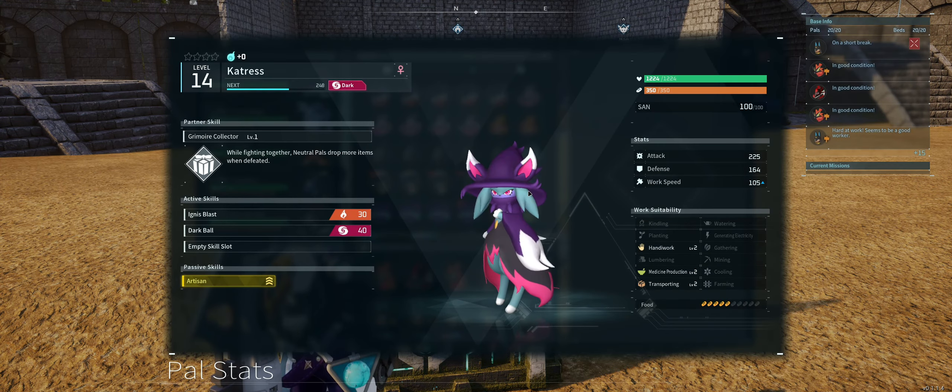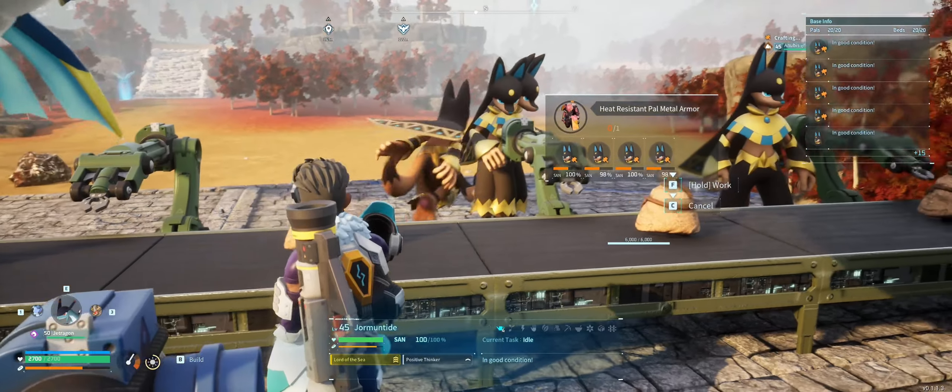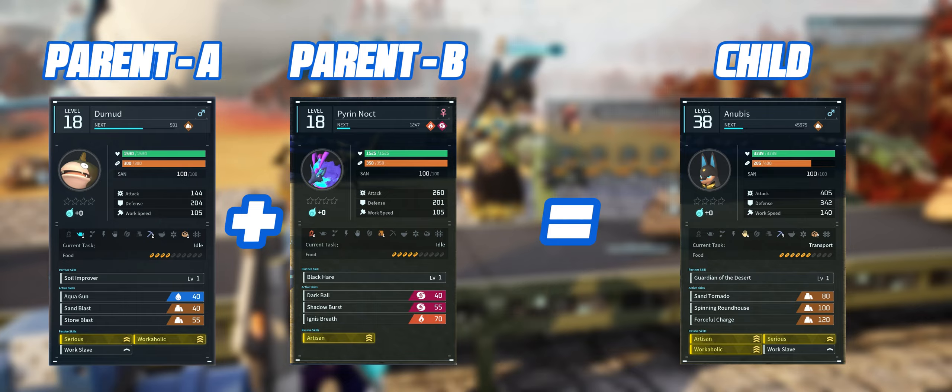You could also breed a Pyrin with a Katress in order to get a Pyrin Noct with your desired traits. In an ideal world you want Parent A — which is my Dumud in this case — to have 2 of the desired traits, and Parent B to have the remaining 2 traits, as this gives the highest possible chance of all 4 traits being passed on to the child.